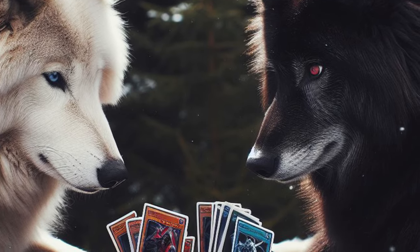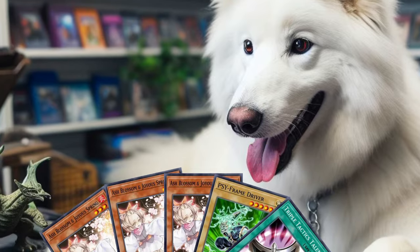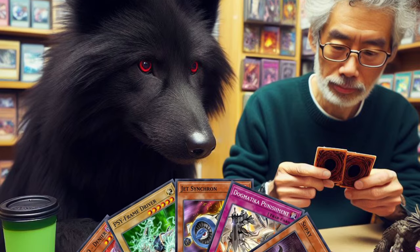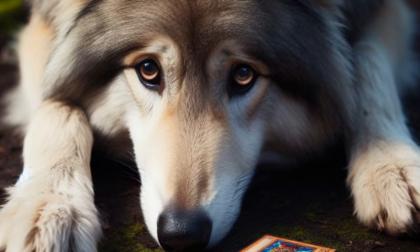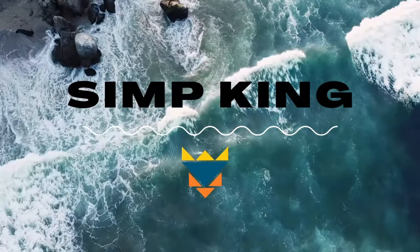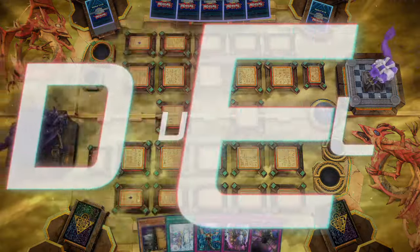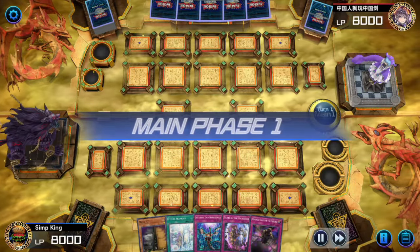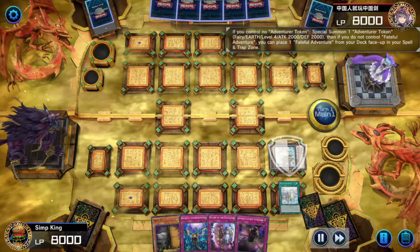Inside each duelist there are two wolves dueling for dominance. One is going first, but he drew only hand traps. The second is going second, but he did not draw any hand traps at all. You just brick. This deck is illegal in three states. Welcome to another video. Today we are playing the Unchained, which is all about having two wolves in the deck — the new red wolf and the new blue wolf. So let's show it off.